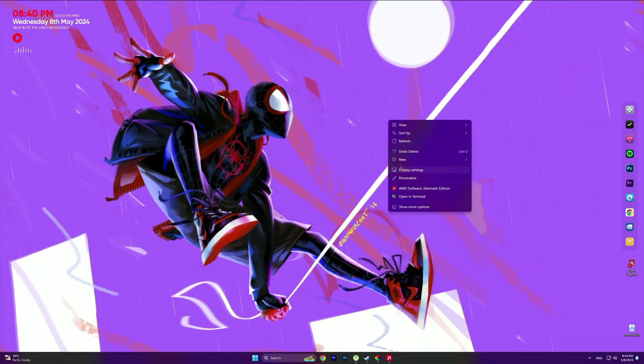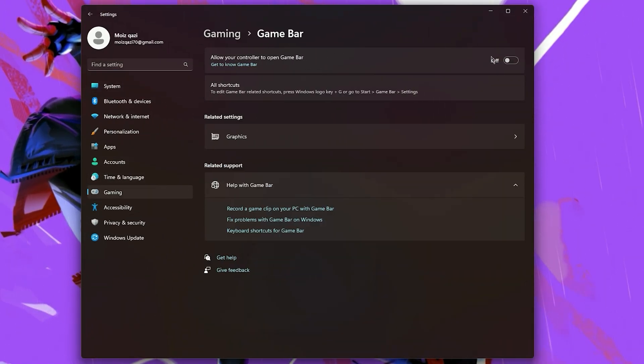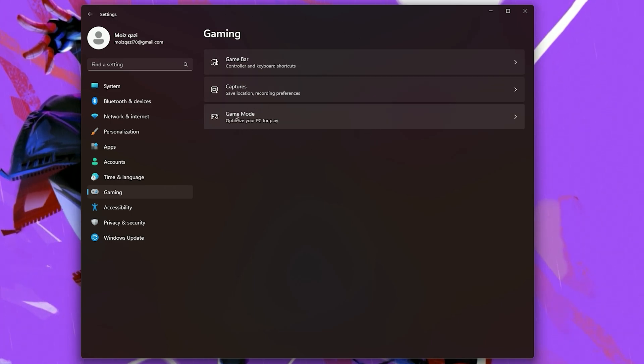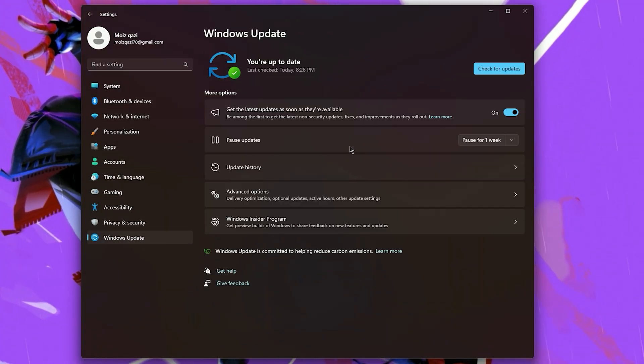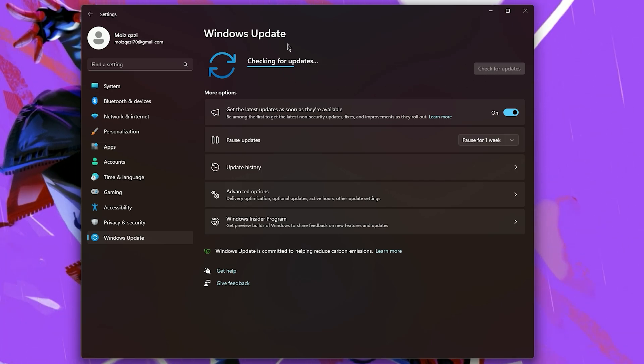The second step is to go to your Windows Properties, then go into the Gaming tab and click on Game Bar. Now turn that off. After you do that, go back into the Gaming tab and click on Game Mode. Now turn on Game Mode — it helps to increase your gaming performance. Also check your Windows Update, because most of the time Windows Update fixes crashes and errors. So don't forget to update your Windows.